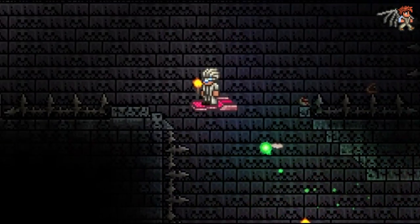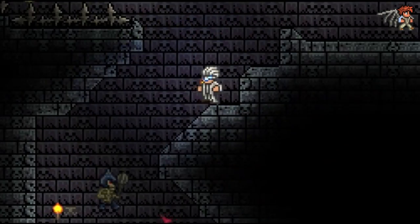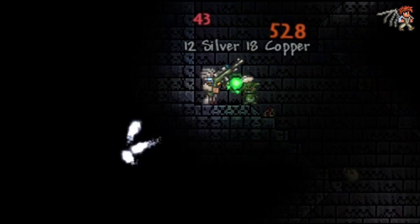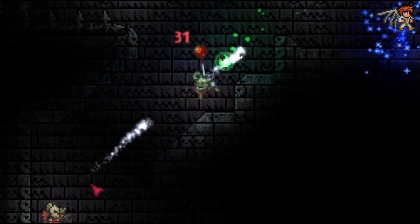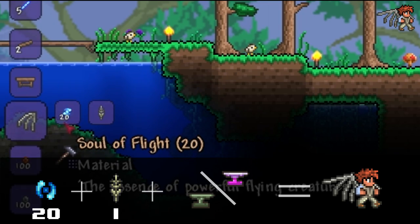Now onto the least effective wings: the bone wings. Once in hard mode, you can get a hold of a bone feather when you are in a hard mode dungeon by killing armored bones of any kind. Then you simply combine it with 20 soul of light at an anvil.